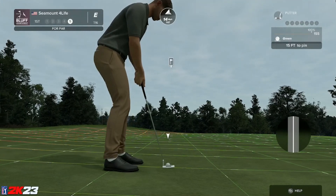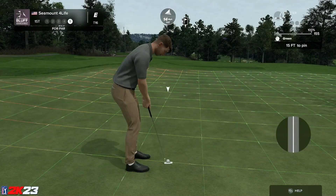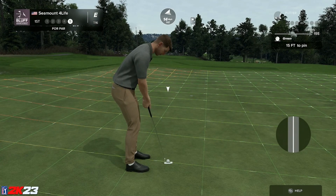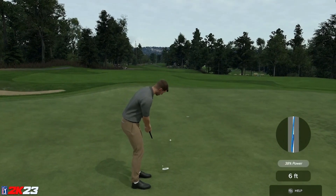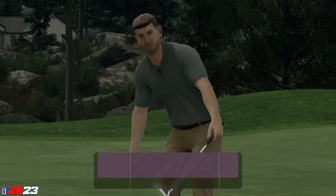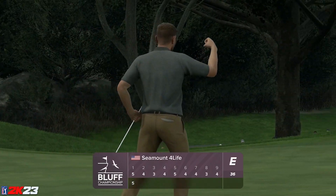First putt here — a little par action. We drain it! Look at that Tiger fist pump on the par. Amazing. On to the next hole — par four into the wind. We put a little bit of fade on this.